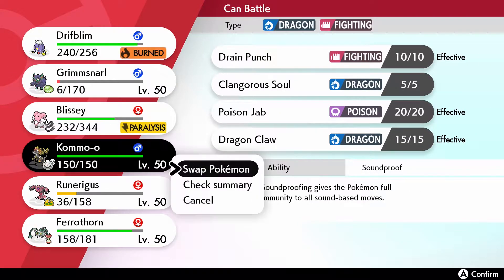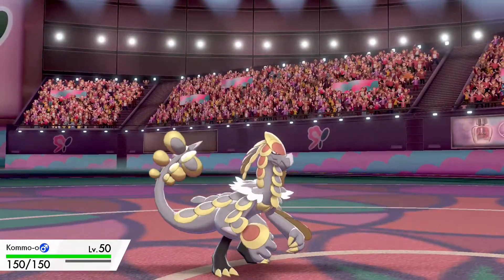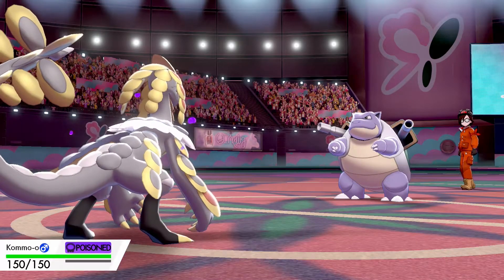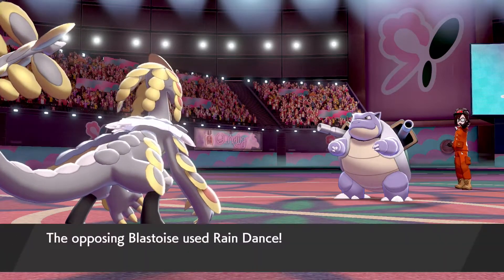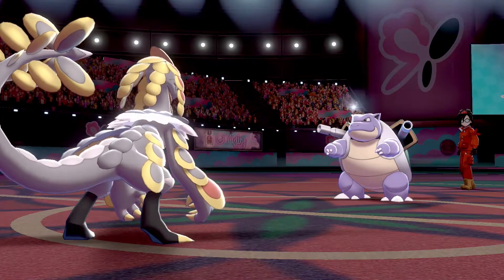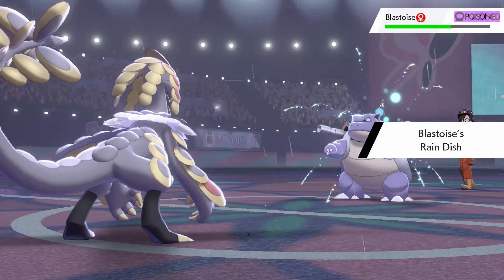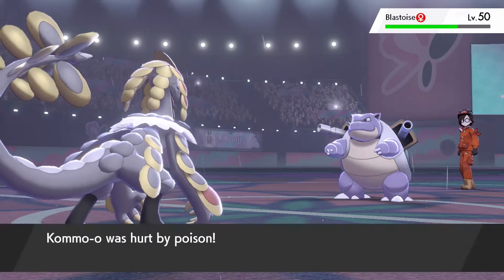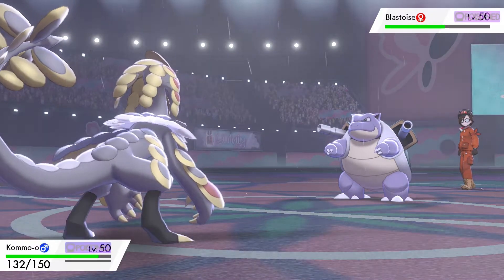The big Baton Pass: plus three in speed — soon to be plus two because of the Sticky Web — plus three in both defenses passed over to Kommo-o. The Sticky Web drops us down but we're still incredibly fast. Blastoise goes for Rain Dance instead of Ice Beam, giving us a completely clean switch-in. Blastoise has Rain Dish, which is worrisome, but it's poisoned so it won't overheal.